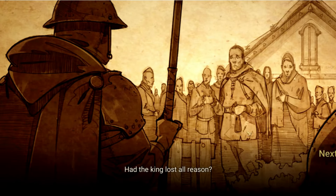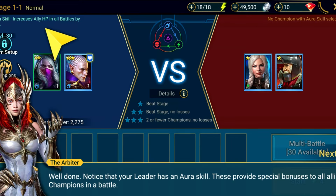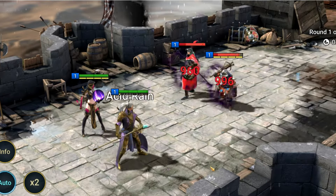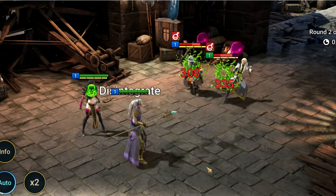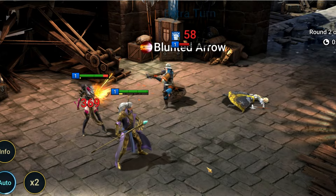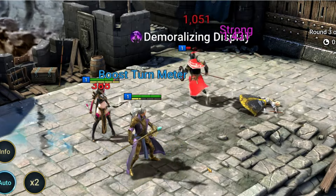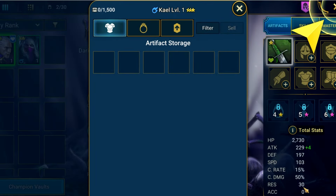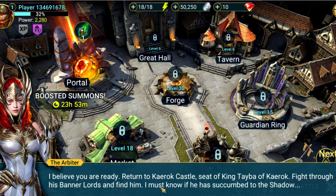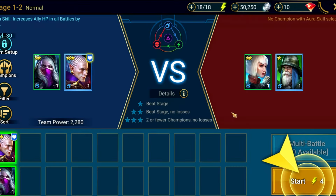The lore is there if you want to search it out, but for this challenge we have more important things to think about. Currently we only have two champions, so let's select them and enter our first battle. For winning, we gain a sword. We're forced to equip it even though it's trash, but we'll sort out our gear later on. For now, we fight more campaign battles and gain more useless gear which we're forced to equip and upgrade, wasting precious silver.